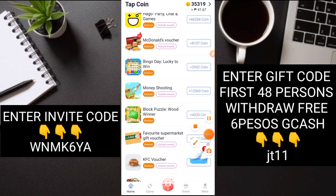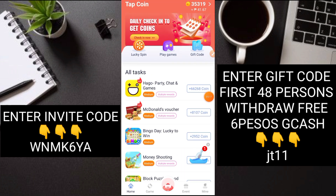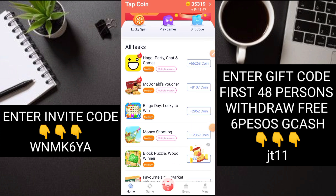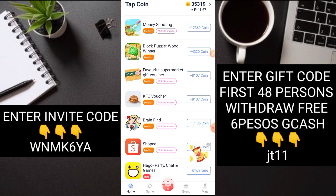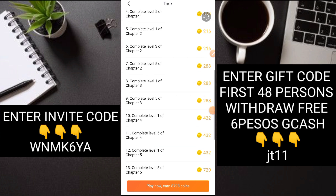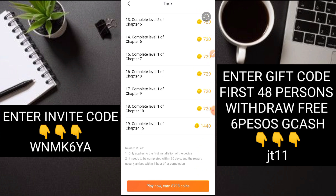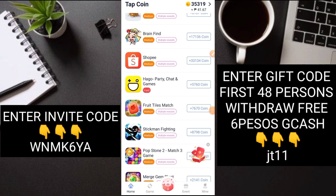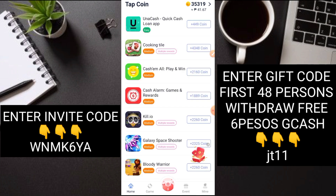Ganun din sa iba. Itong McDonald's voucher - 8,000 coins naman ito. Dito complete the submission form - mag-re-register ka lang dito, then okay na. Makukuha mo na yung coins. Ganun ka-simple. Yung mga iba na wala kayo, mas maganda, piliin nyo rin. Itong Stickman Fighting - 8,000 coins din ito. Basta tsaga-tsaga lang. Kung ayaw nyo mag-invite, kikita kayo dito ng maraming coins.